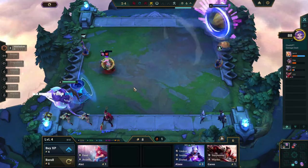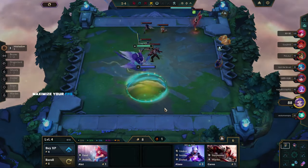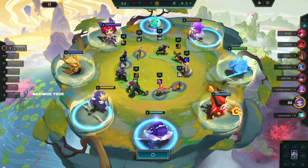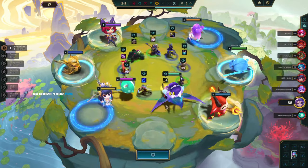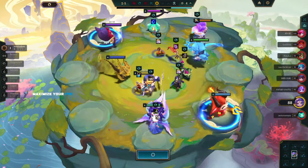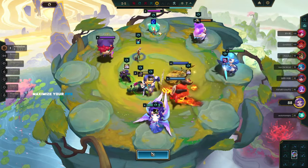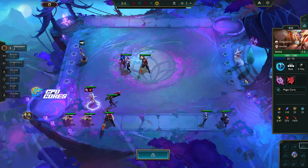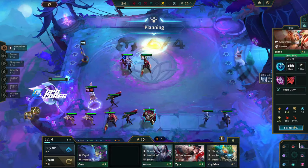I'll need a Giant Slayer eventually — actually I need two Giant Slayers and an Infinity Edge. This option gives us our Giant Slayer right away and also a Rageblade if we want it. I don't think we're using Rageblade though — I think we're using Deathblades. The attack damage from this looks fine.